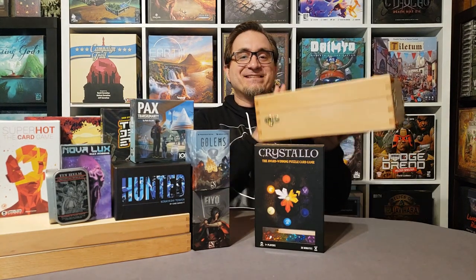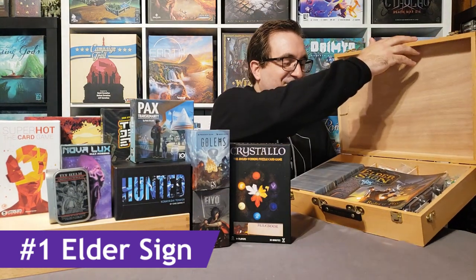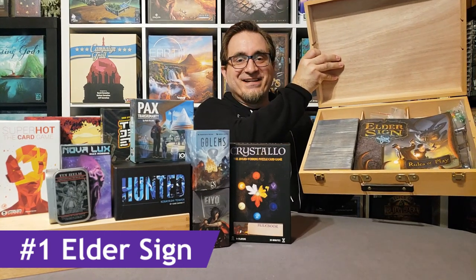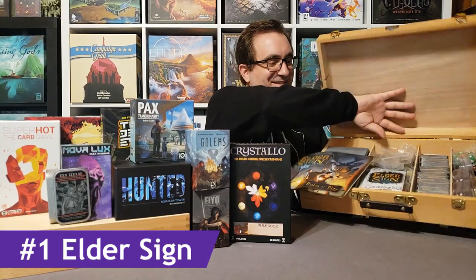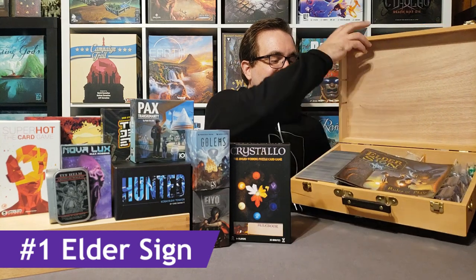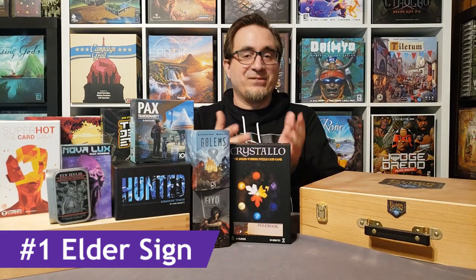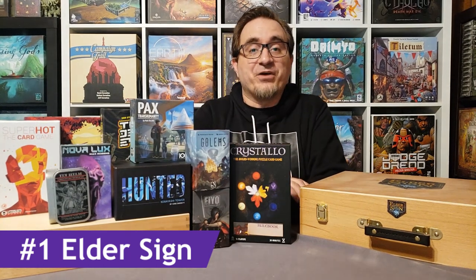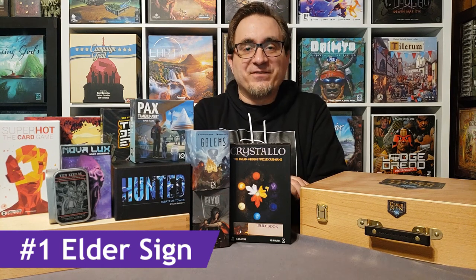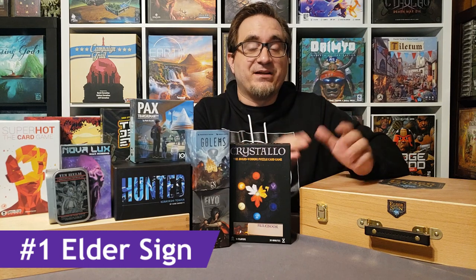Here's my number one — it doesn't have a label on the front because it's not the original box. The game does come in a small box about the size of the Cristallo box, but I have everything poured into this craft box: all the cards lined up with deck dividers, bags, mini cards, and all the expansions. That game is Elder Sign. Elder Sign is a dice game built in the Arkham Horror Lovecraftian universe, where you're exploring locations, getting clues, and trying to stop the summoning of an Elder God by gaining Elder Sign tokens.